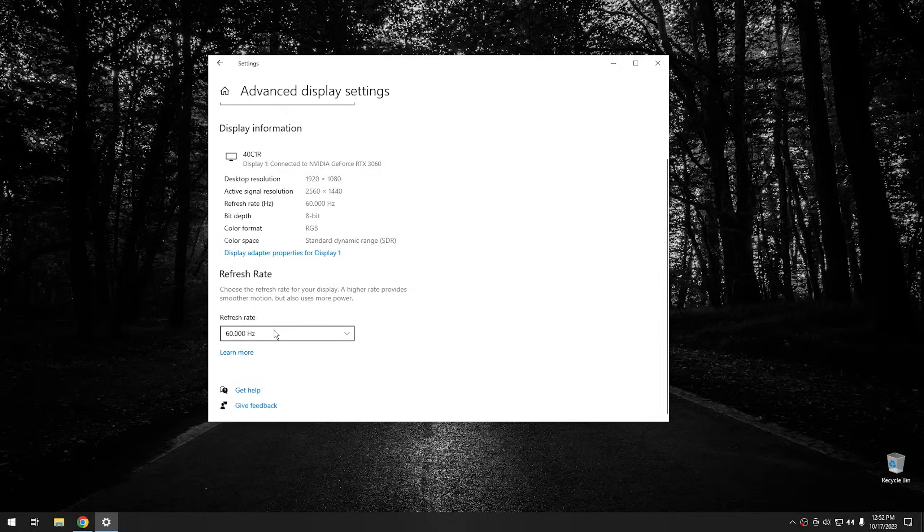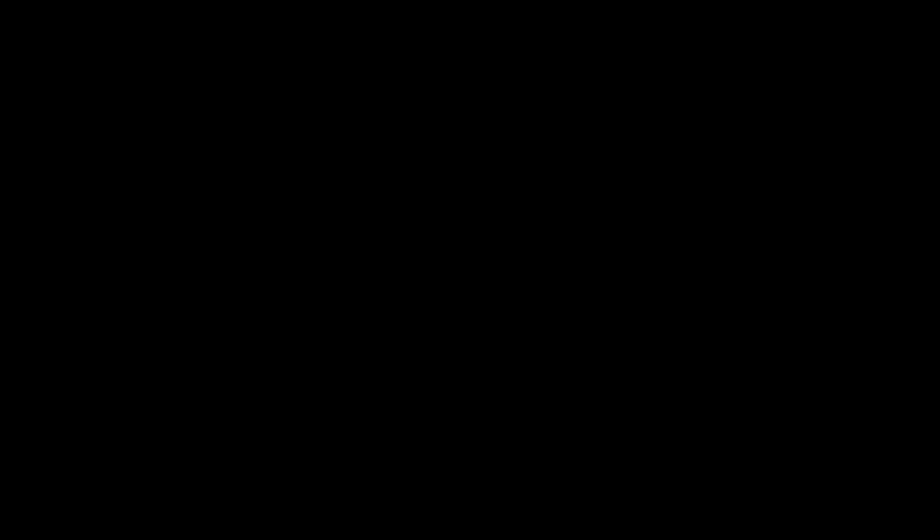You want to keep it to the highest setting available on your system, which in my case is 144. Hit keep changes. Here's the thing with refresh rate: it doesn't really affect gaming performance at all. The games are going to run at whatever they're going to run, regardless of what your refresh rate is set at. But the point of a gaming system is to have fun playing games, so why not take advantage of whatever refresh rate you can get out of your monitor? Because 144 Hz is a lot better than 60 on a monitor — trust me, it really is.